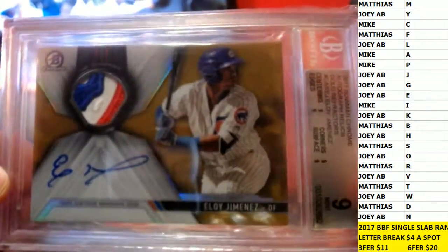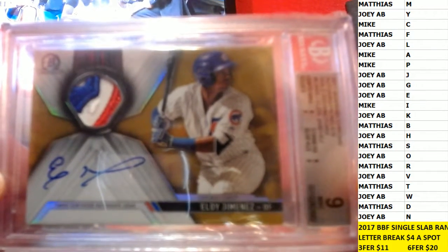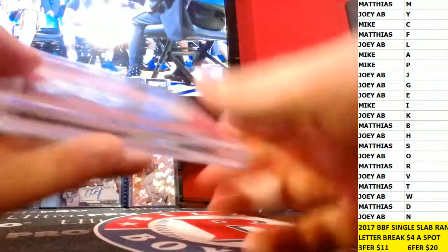Mint 9. Everything a 9 on there. And a sick 3-color patch. Auto J — who got J? Joey A.B., you got J. Getting that J.